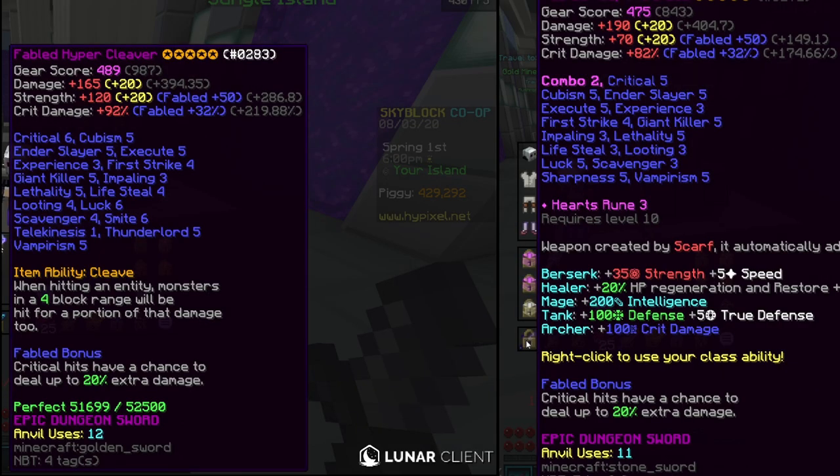On the left we have the hypercleaver and on the right an adaptive blade. Both are reforged to fabled and regular hot potato books have been applied. One thing to note is the adaptive blade doesn't have crit 6, so for the sake of this comparison we will pretend it does. Starting off with weapon damage, the adaptive blade has 30 more raw weapon damage. This is important because weapon damage is the biggest factor determining damage — one damage is equal to much more than one strength or crit damage.